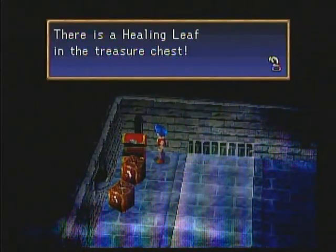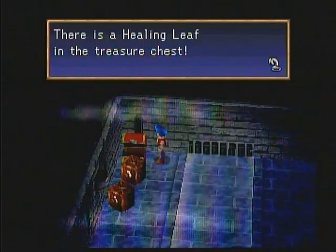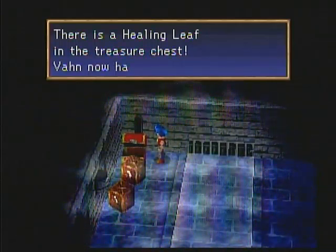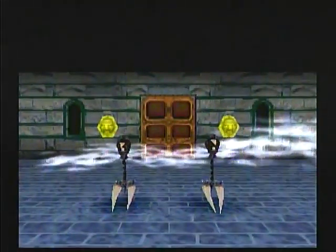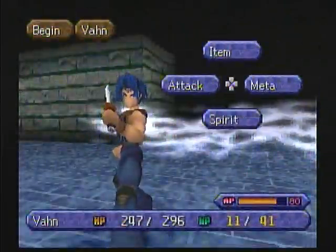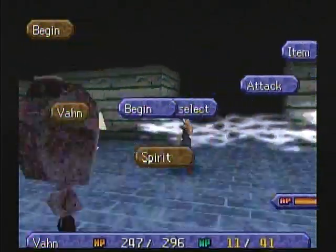There should be some items over here — Healing Leaf. Alright, I can take that. There is actually another item in this room, it's kind of hidden though. It's hidden in the center of the room so I just gotta find it. Let's spear it up, why not.